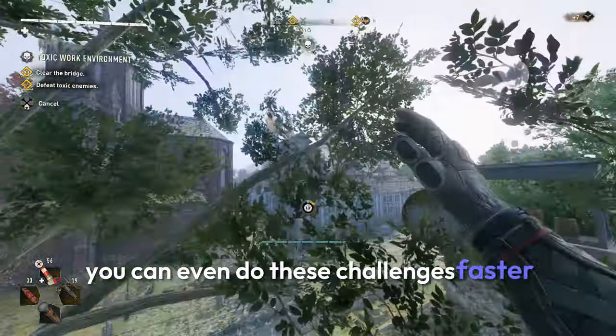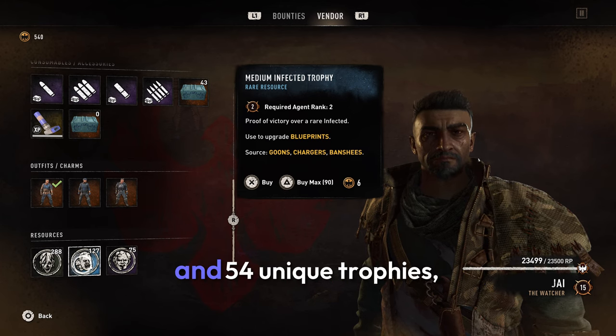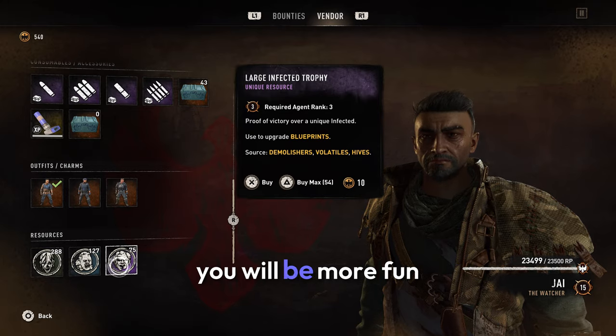You can even do these challenges faster once you've got the routine down. You can also buy 90 rare infected trophies and 54 unique trophies this way, but the other methods I'm about to show you will be more fun and less repetitive.